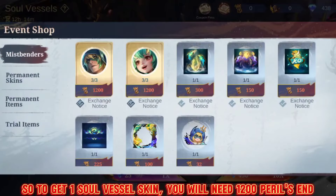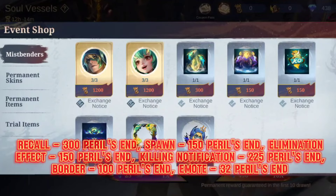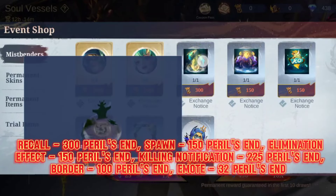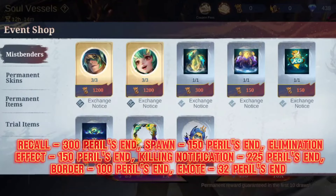To get 1 Soul Vessel skin you will need 1200 Perils End. Recall costs 300 Perils End, Spawn 150 Perils End, Elimination Effect 150 Perils End, Killing Notification 225 Perils End, Border 100 Perils End, and Emote 32 Perils End.